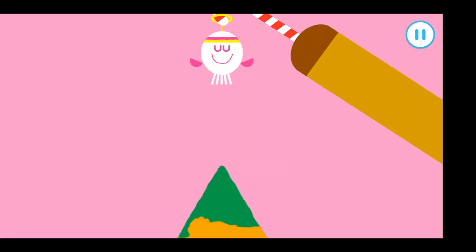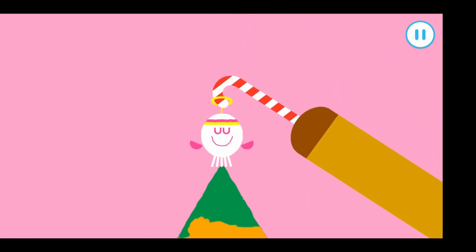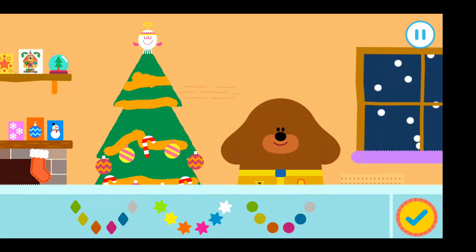I think this tree needs one final decoration. Let's add a Christmas squirrel to the top. Time to put the lights up, Squirrels. Tap on the lights you'd like to use. Drag your finger around the screen to decorate with lights. Press the tick if you finish decorating.